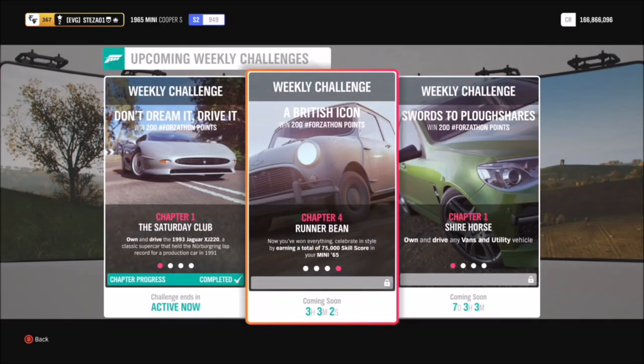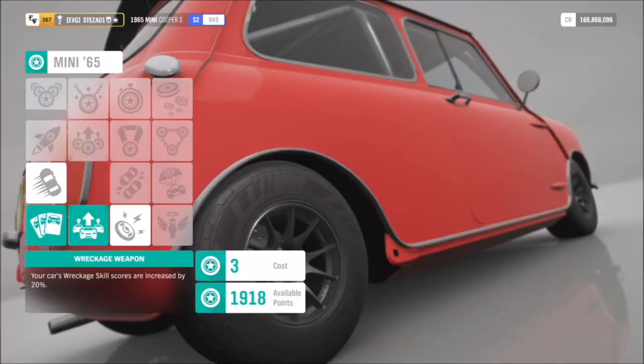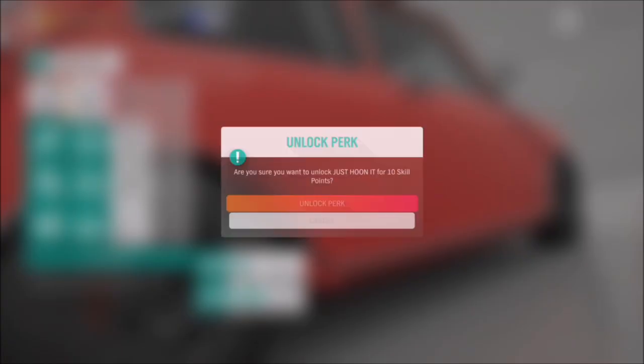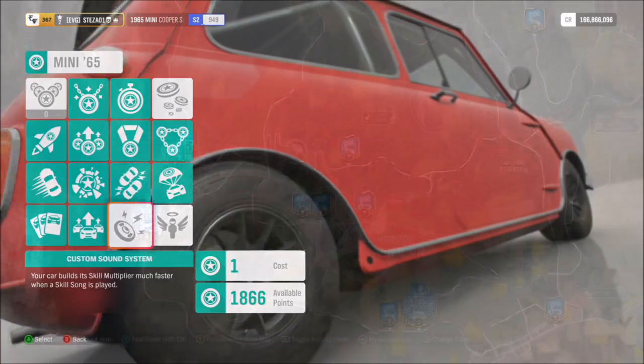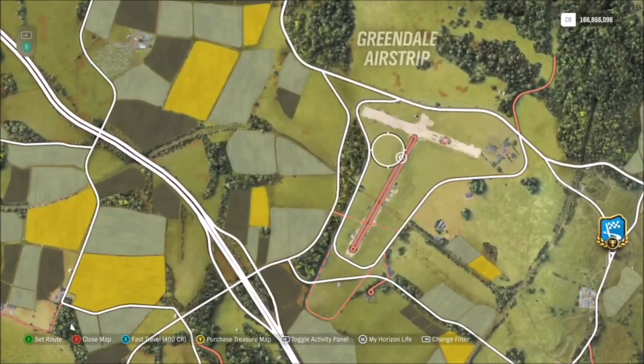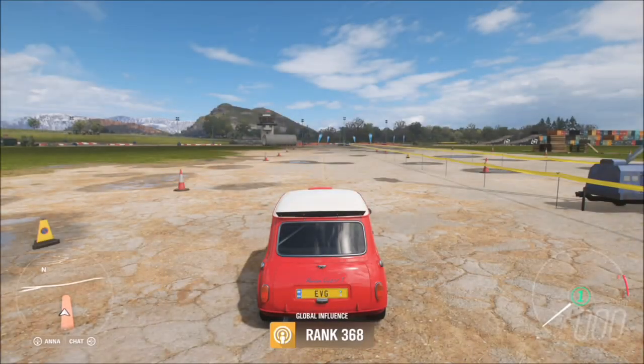The final challenge wants you to get a total of 75,000 skill score in your Mini Cooper. I definitely recommend buying out a load of the perks — there are some really good ones, such as Drive Without Fear, where your skill score multiplier goes up to seven, and another one that makes it last longer. I would definitely recommend using those.